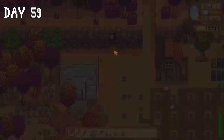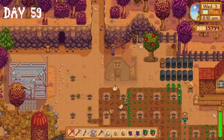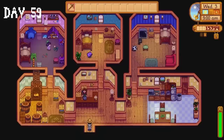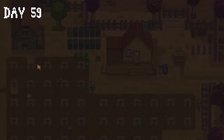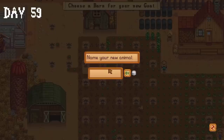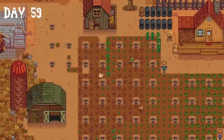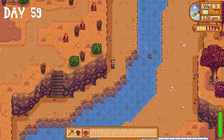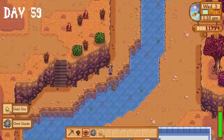Day 59 begins with a visit to our bat cave to collect fruit, but our apple tree has produced three apples so I collect those. I milk my cows and receive a large milk — we need that for the community centre. I head to Marnie's and buy a goat, which I name Versetti after my favourite GTA character. Willy gives us a copper pan which means we can do some panning. I actually found a panning spot and received 6 gold ore and an Omnigeode. I buy some salads in the saloon, donate 3 apples and a large milk to the community centre, and head to the Adventurer's Guild.